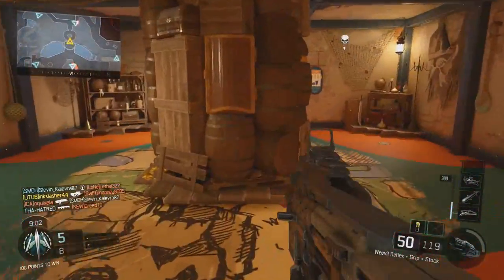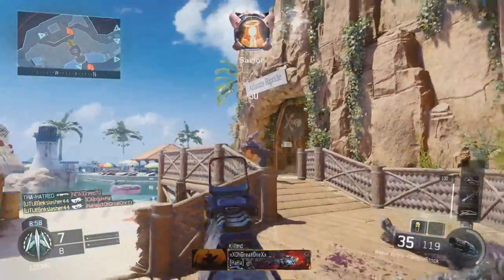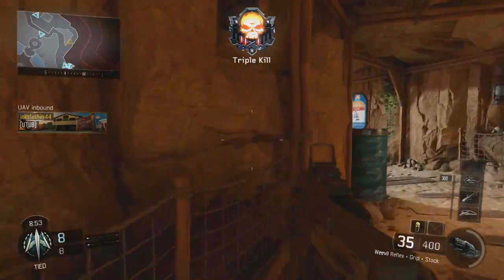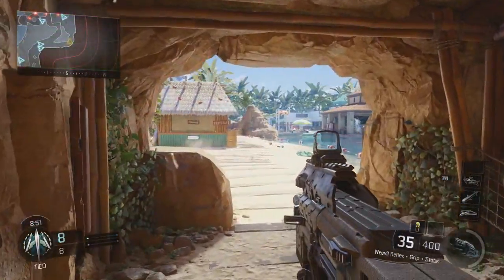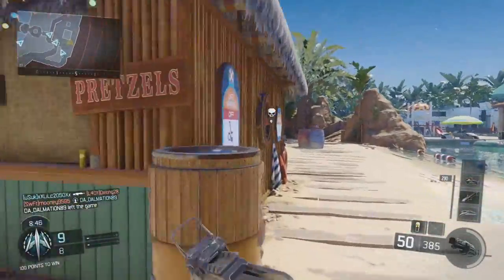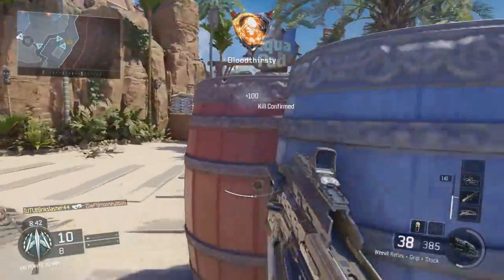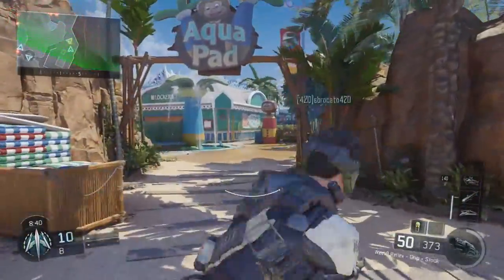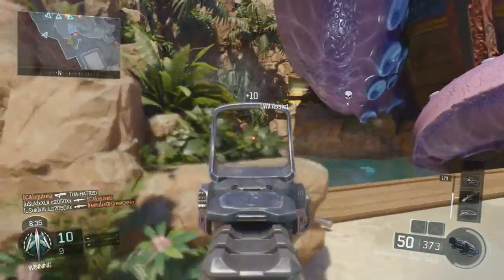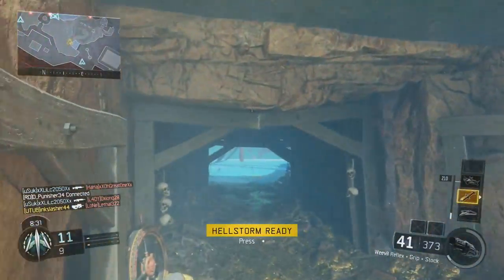Starting with the damage profile: 30 damage up close, 23 at mid range, 19 at long range. This gives a four to six bullet kill range, which is really average for an SMG. There are only two SMGs with better damage profiles — the Kuda and the Pharaoh — and those are the two SMGs I consider to be the best in the game. So the Weevil sits very much in the middle of the road: average for an SMG, low for an assault rifle or LMG.